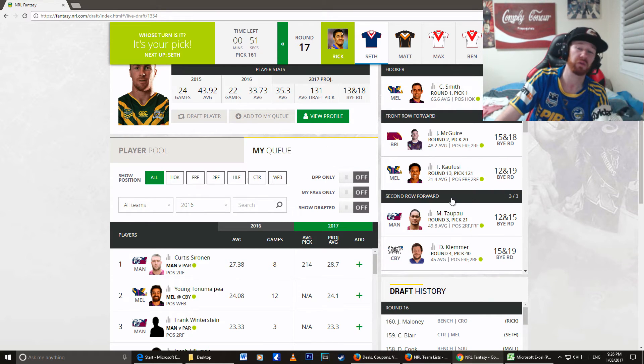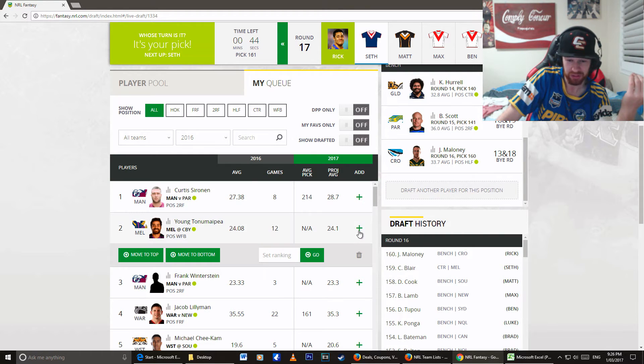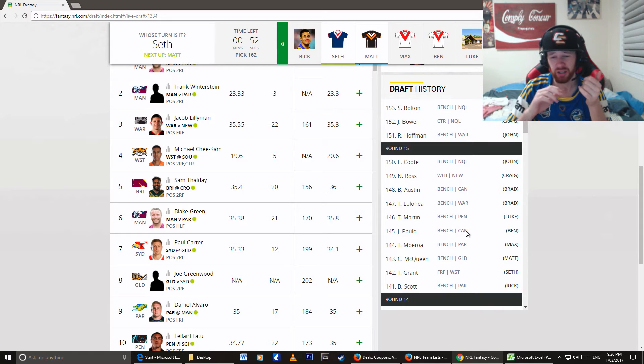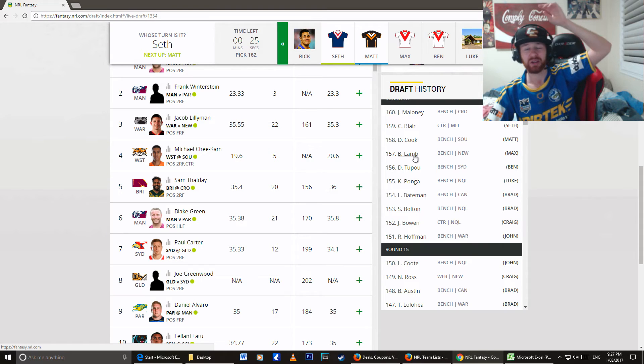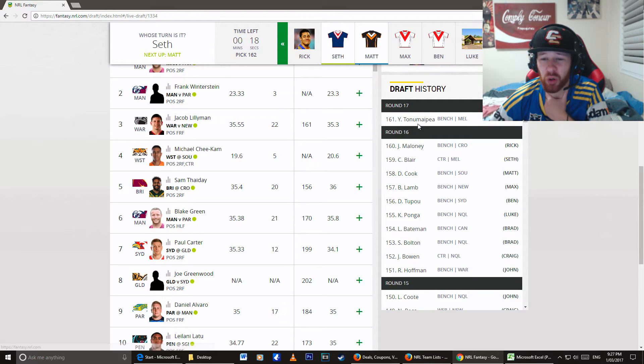The only spot I don't have coverage for is the hooker role, which is not that big of a deal — you can always bring someone in. I'm actually really happy with my picks. Let's have a quick look at what was picked up in round 15: McQueen, Moroa, Paulo, Martin, Lollahia, Austin. I was a bit surprised by the Lollahia pick — he's on the wing though. Nathan Ross, Lachlan Coote — wow, it took ages for Coote to get picked up. Hoffman, Bowen, Bolton, Bateman, Ponga, T'Powell, Lamb — he was another pick I was looking at alongside Maloney. Damian Cook, Chase Blair — also picked up. Maloney, Young Turnamapia.